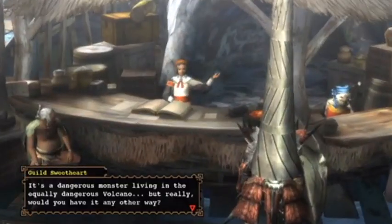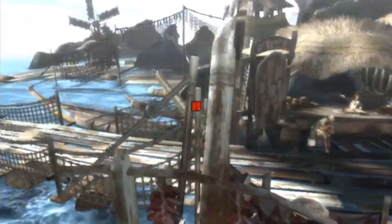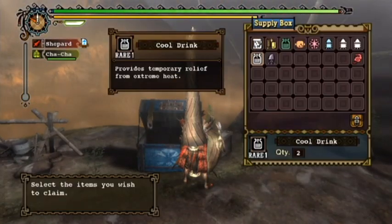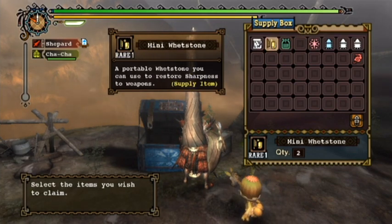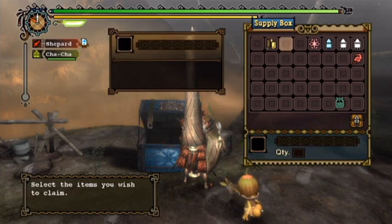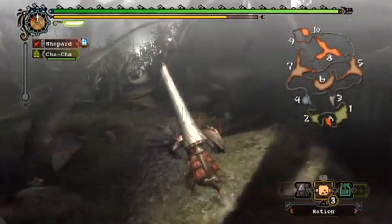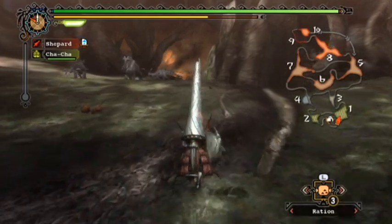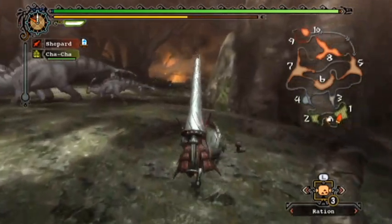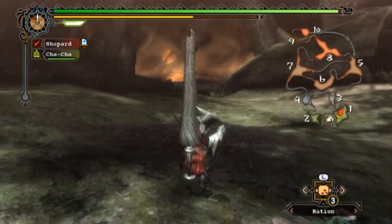This is generally the best Lance against him. He takes fairly decent dragon damage, especially to the face, and in general dragon weapons have amongst the highest raw damage in the game, at least in low rank. Of course, a big modifier for damage is the sharpness of the weapon. The Agna and Diablos weapons generally have higher raw damage, but oftentimes their sharpness is a lot less.